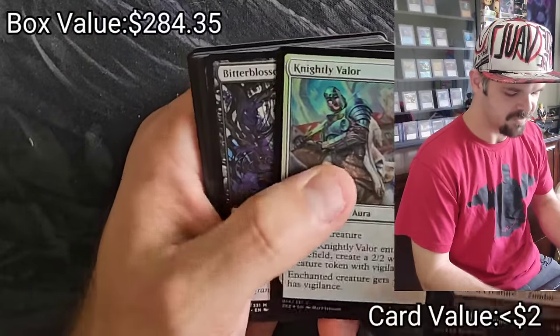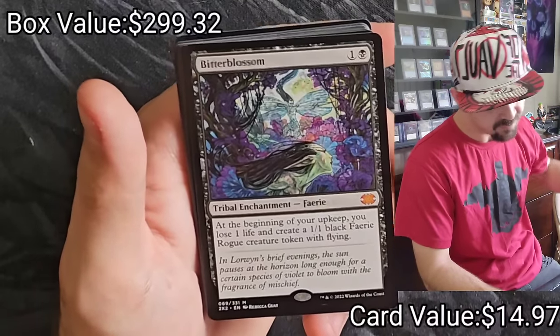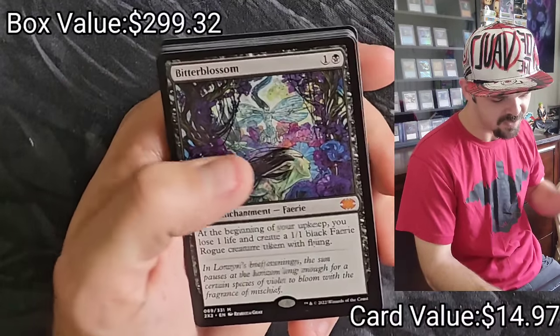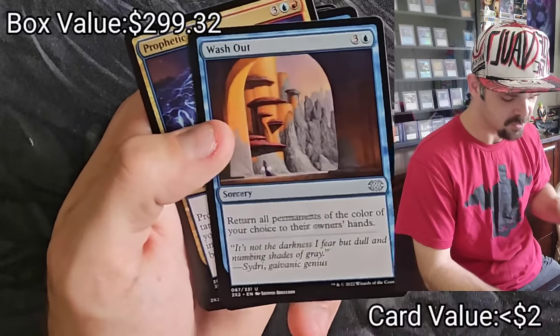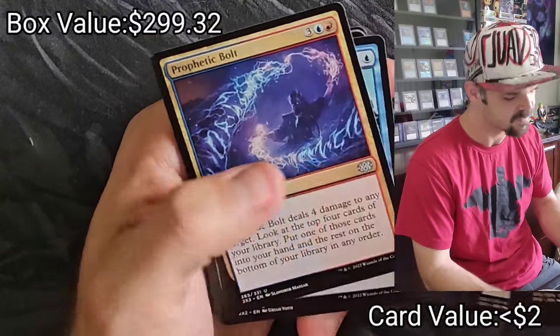Orzhov Basilica, Knightly Valor, Bitterblossom — solid card, 2 mana, beginning of your upkeep you lose 1 life and create a 1/1 Faerie Rogue with flying — beautiful. Balduvian Ravager, Dimir Charm, Washout — Washout's a good card, return all permanents of a color of your choice to their owner's hand — super solid. Prophetic Bolt.